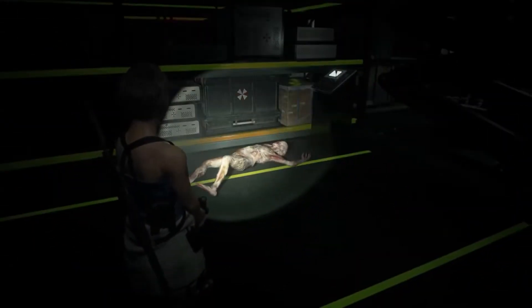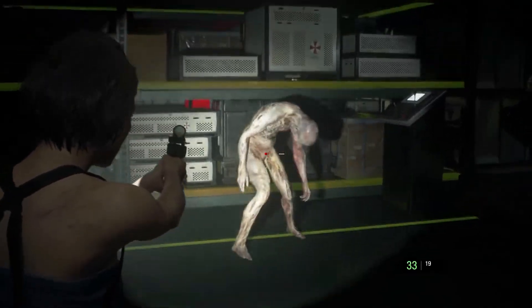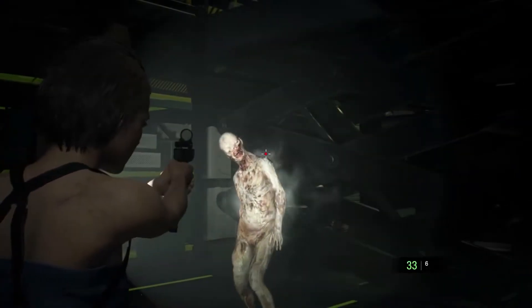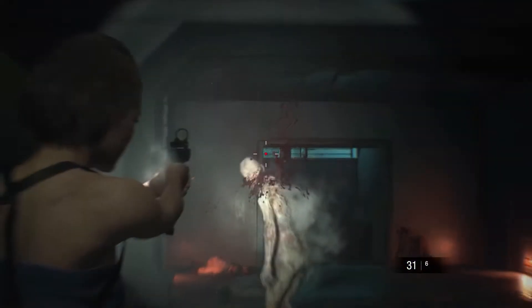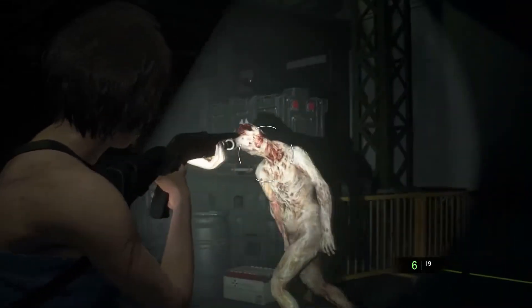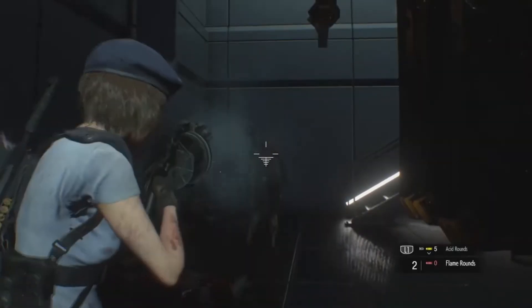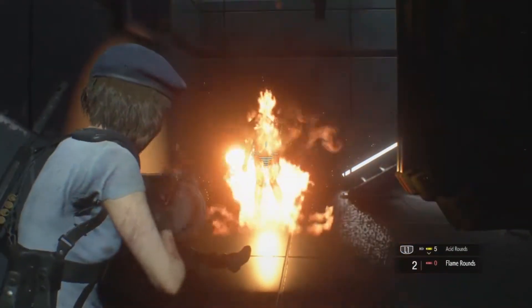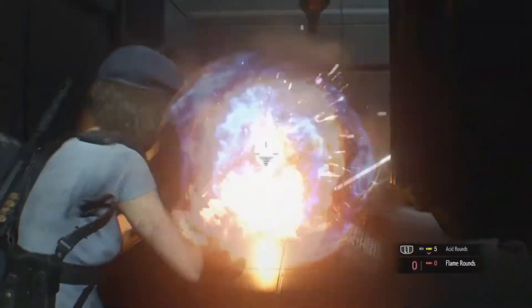In Resident Evil 3 Remake, these creatures appear again but this time in the Secret Laboratories of Umbrella. These are quite fast and very resistant to regular weapons like the G-19 or the G-18. Heavy weapons are recommended, like the Shotgun M3 and the Grenade Launcher MGLE when facing them individually, and hand grenades are a good option when there are several of them.